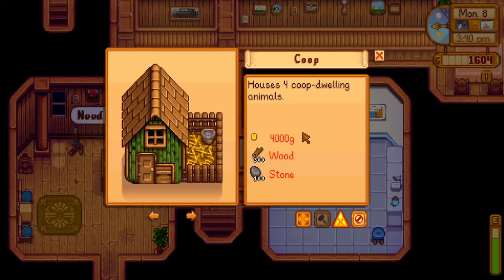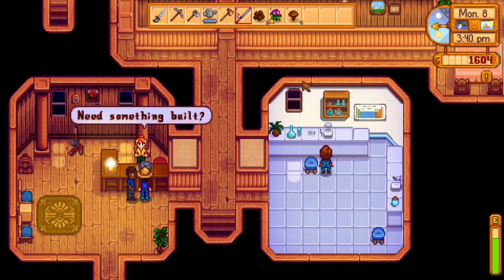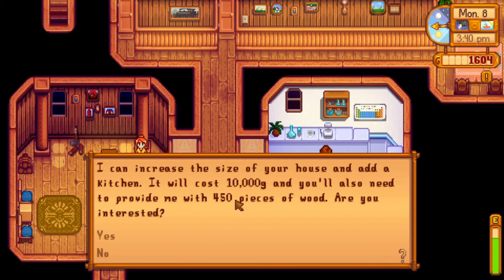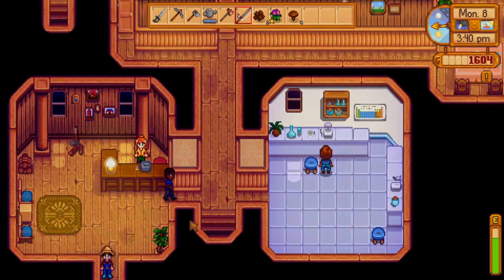In order to get our first coop, it'd be 4,000 gold, and our first barn would be 6,000. So we do not have that much. Then our house — to upgrade that we'd need a lot of money, which we don't have yet.